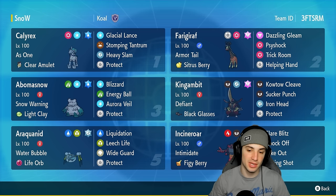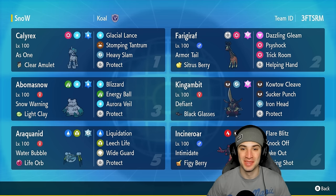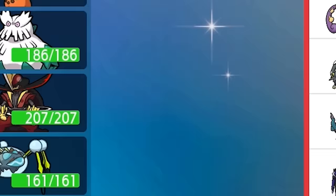Our final three Pokemon are King Gambit and Araquanid, who thrive in trick room, and Incineroar — which fake outs, intimidates, parting shots, and deals a bit of damage. We love using Incineroar because it's just that good. The rental code is in the top right corner. If you enjoy today's video, leave a like and subscribe. Without further ado, let's hop into our first match showcasing Ice Rider Calyrex.